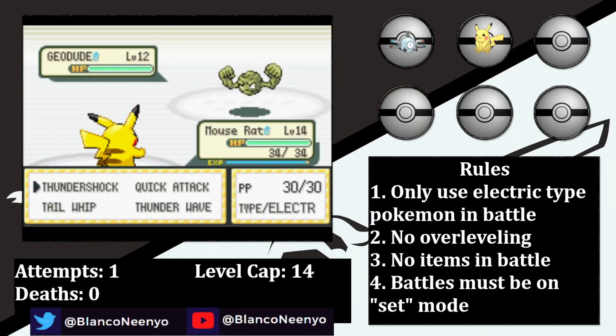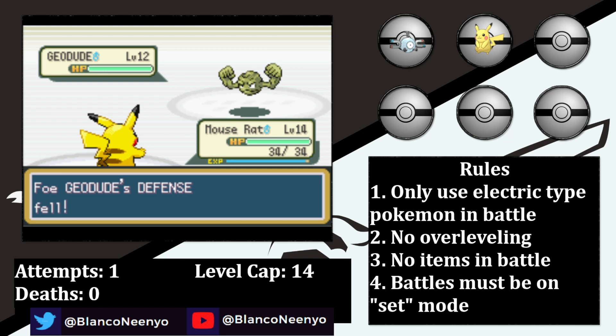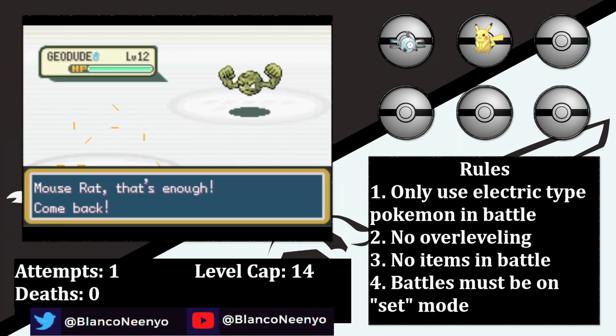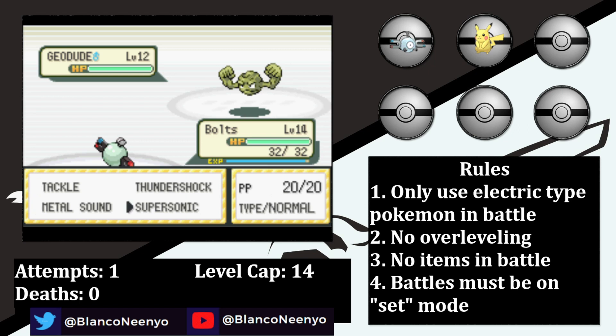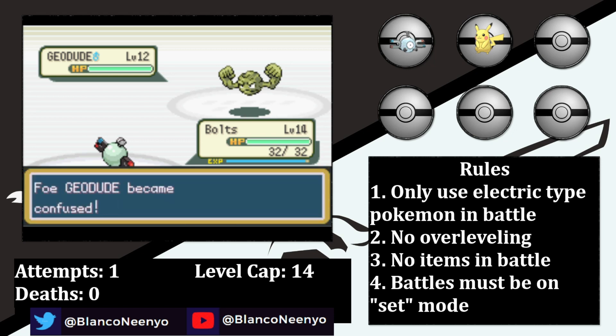I lead with Mouse Rat vs Geodude. My plan is to lower his defense with Tail Whip, which he'll offset with Defense Curl. On the turns he doesn't use Defense Curl, he'll go for Tackle, and I'm hoping he'll get paralyzed from our Static ability. The problem is I need Mouse Rat to do the same thing to his Onix, so I can't have him take too much damage against Geodude. After two Tackles, Mouse Rat is down to 22 HP and we don't get the Paralysis from Static, so I have to swap to Bolts. The second part of my plan relies on 55% accuracy Supersonic to confuse Geodude, and with him at minus one defense, he can do decent damage to himself if he hurts himself in confusion.